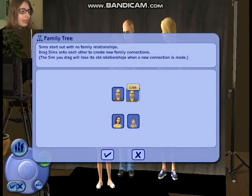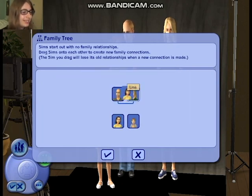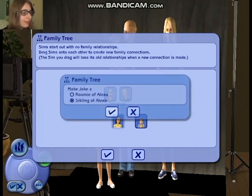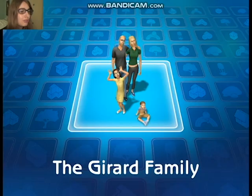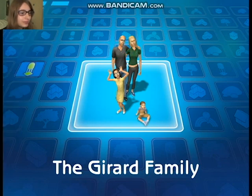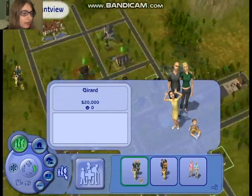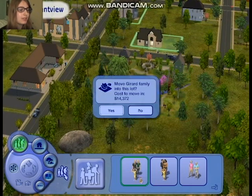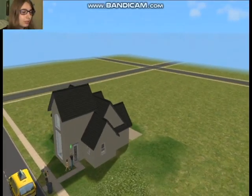Now let's do the family tree. This family tree thing is really cool. Yeah, let's set up the right relationships. The Gerard family. Now where should they live? Let's choose a house — one that we can afford. Let's choose this house, this house is my favorite. It's really nice. We're moving in. I remember this.